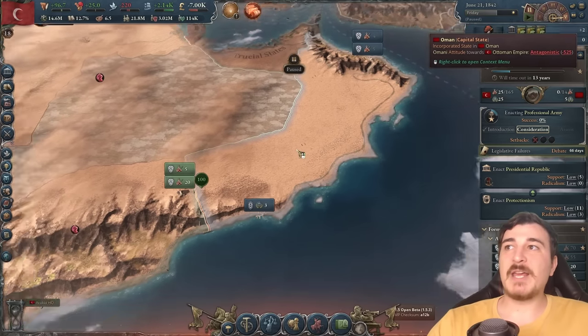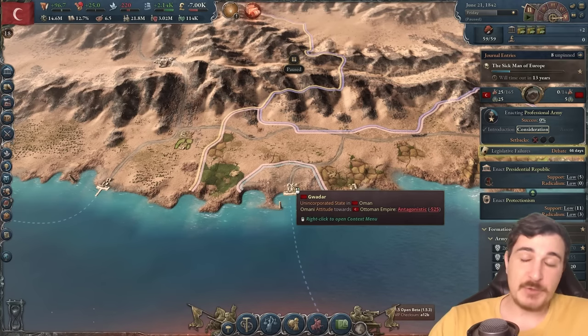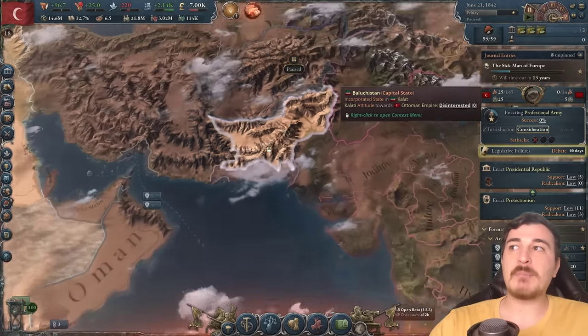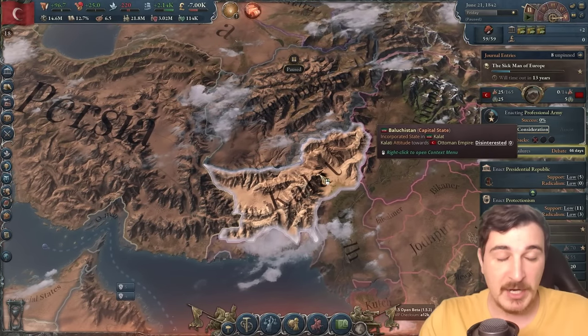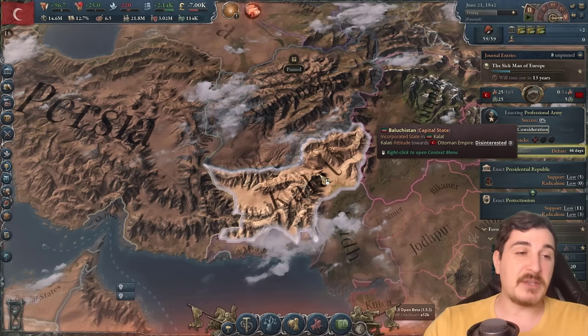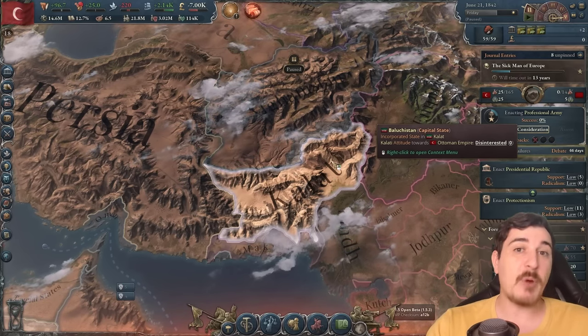The cool part about taking Oman out is that we also will have a little bit of a foothold over here in future Pakistan. And then from there, we can expand into the Makran, Balochistan, and all of these areas which are pretty strong when it comes to exotic resources like opium and stuff that the Europeans don't normally have, and that we will need in the mid to late part of the campaign.